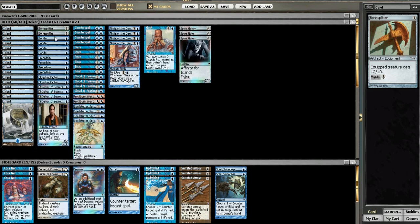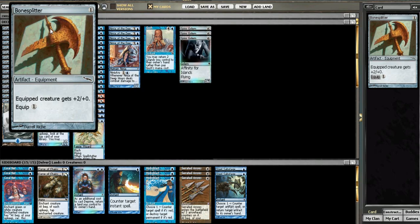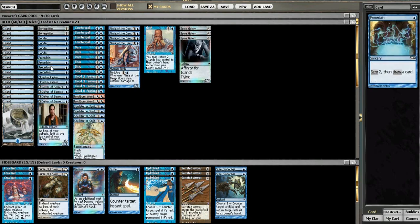We've got some Bone Split here — mostly that's to hedge the mirror. We've got Ponders, which are also really good in mono-blue control. Four Ponders and four Preordains to stack our deck, because we need consistency.